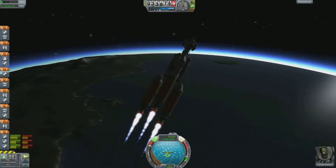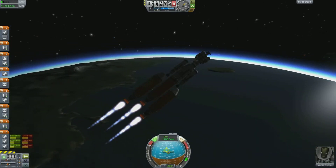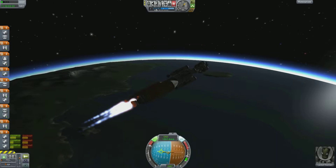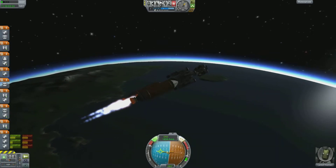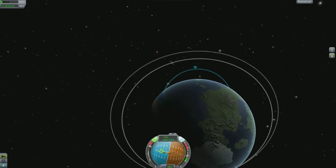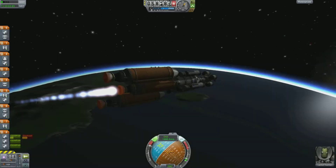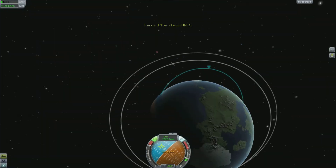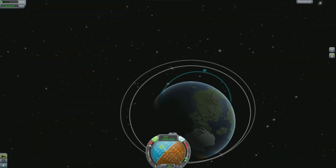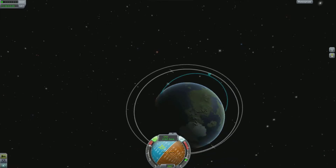What you want to do is basically start your launch, try to climb to about 10,000 meters, tilt your ship to the right 90 degrees, and then accelerate until your ship gets to about 75,000 meters at the apoapsis — which is the tip of that blue semicircle you can see in the picture. Once you're at that point, you can create a maneuver node.